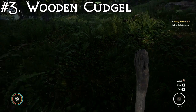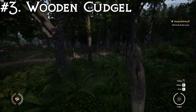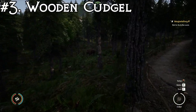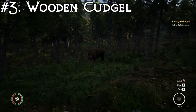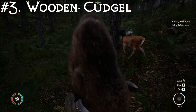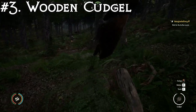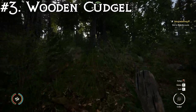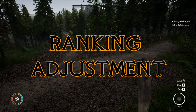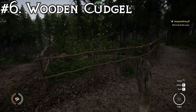At number three, we have the cudgel, which is basically a club or a stick — kind of looks like a modern-day axe handle. This one also has a ranking of four hits, so it's very similar to the iron knife. I put it ahead for two reasons: one, you unlock it much earlier in the game, so it makes more sense than the iron knife; and two, it has increased reach, so you don't have to get as close. Let's see if we can kill it in four hits. One, two, three, four, five, six, seven. Interesting — I wonder if they updated it since I did my research because there was an update last night. So actually seven, which adjusts our ranking. You're seeing an on-the-fly ranking adjustment — that actually puts it pretty close to the wooden spear, so it gets bumped back to number six. Everything else gets bumped up.